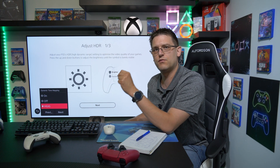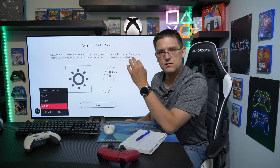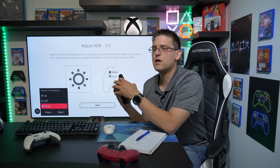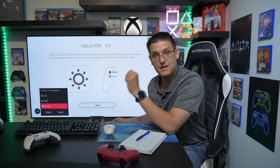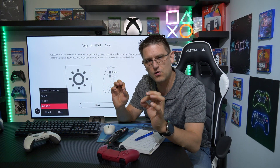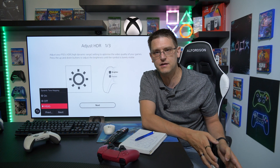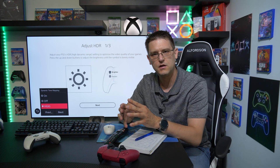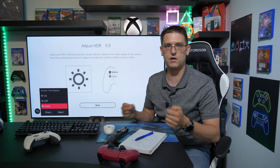HGHE is the best option you can select in supported games where the HDR calibration menu is supported, because it will not clip anything if set up correctly. It will not hide any shadow details and stuff like that. HGHE is really the recommended way if a game supports this calibration menu on the console. Also very important: just because a game does not support this HDR calibration menu and you find some HDR sliders in the game, that doesn't mean you can't use the HGHE option on your TV.